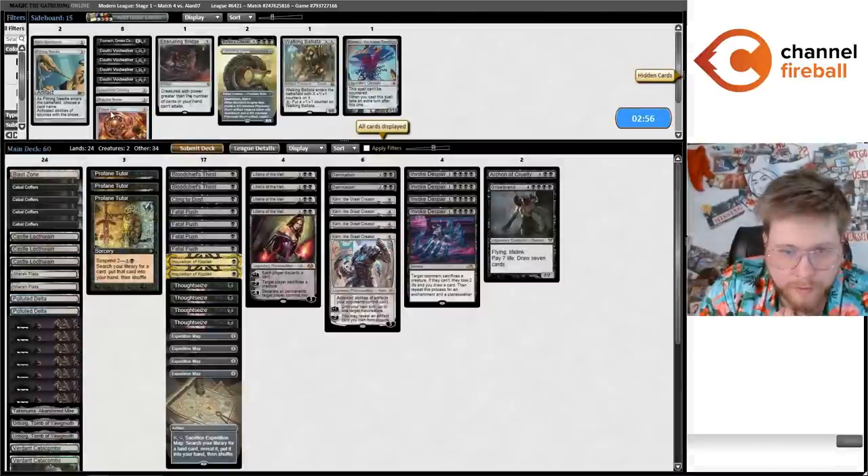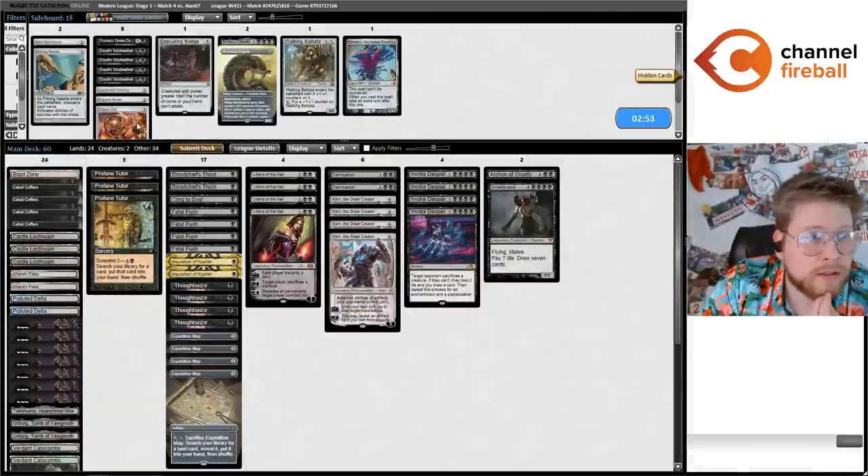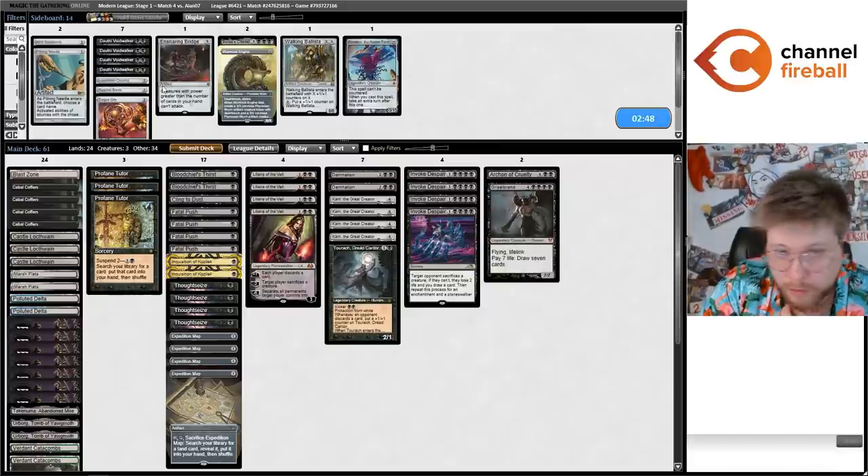If my opponent's going to make me play it out, I'll just kill my own Bridge. Cool game. I'll bring in the Turok — Karn's pretty good in the matchup — and I think I'll cut Cling to Dust.